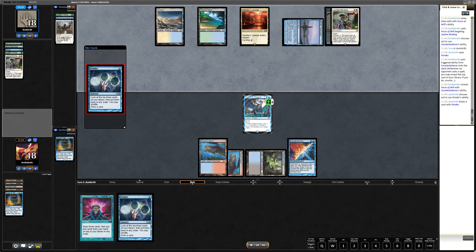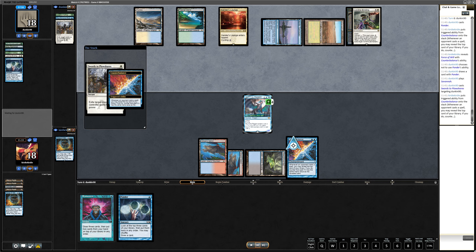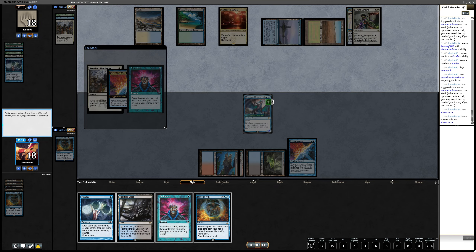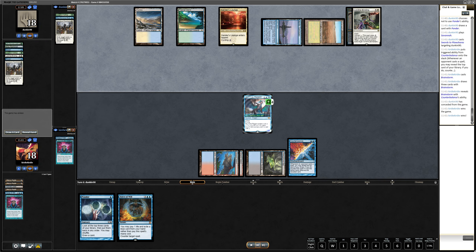I remember being really scared — the opponent has three cards in hand, I have only two. My worry was that if the opponent has a Swords to Plowshares I can just brainstorm past it. I was so stressed thinking this could be my second trophy in a row and I didn't want to throw the game. I let through the Ponder, thinking they're looking for Swords to Plowshares. Leyline Binding would suck but they already have two. I got rewarded big time — played a Brainstorm, put a fetchland away, and the opponent gives up. We get a second trophy in a row.